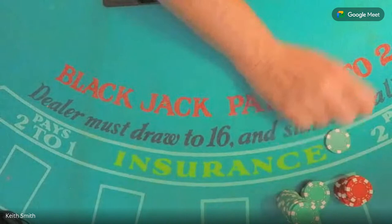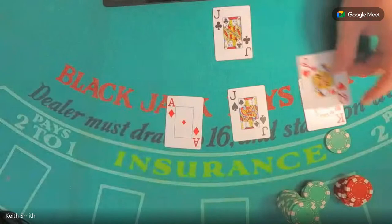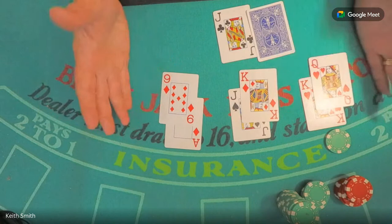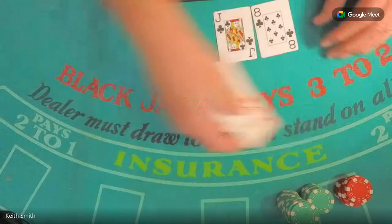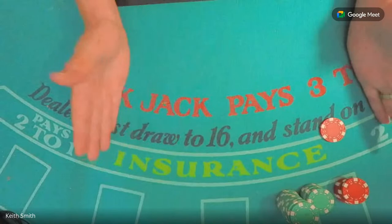The last card was a 10, so again you want to leave the high bet out — tens follow tens. If you don't think that, just go watch at the casino. This is obviously a high round. You see this all the time when you're playing blackjack — all the high cards are clumped up. We won the high bet, which is good. Now notice the last card was an eight, so we don't want to leave our high bet out. We want to pull that back and put our low bet out. That's the whole essence of first base blackjack.